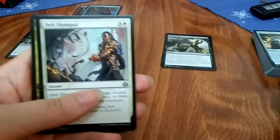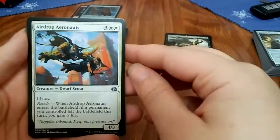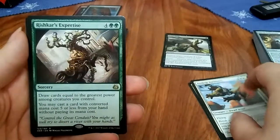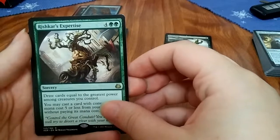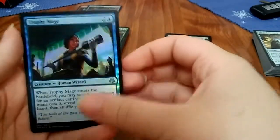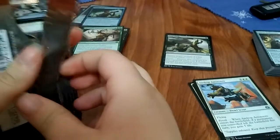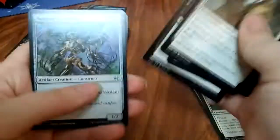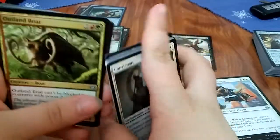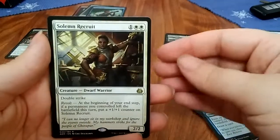Starting off her side with a Deft Dismissal, Winding Constrictor, Airdrop Aeronauts — what do you say? Aeronauts? Rishkar's Expertise. With a foil Trophy Mage! Were you not even counting? Outland Boar, Siege Modification, Illusionist's Bracers, Solemn Recruit — that's a rare.